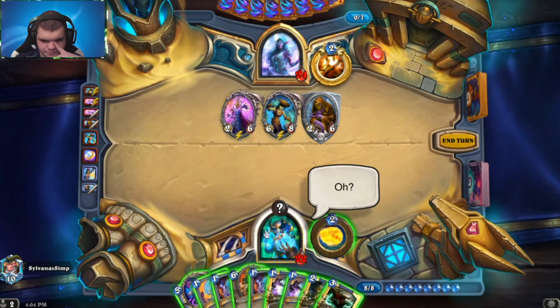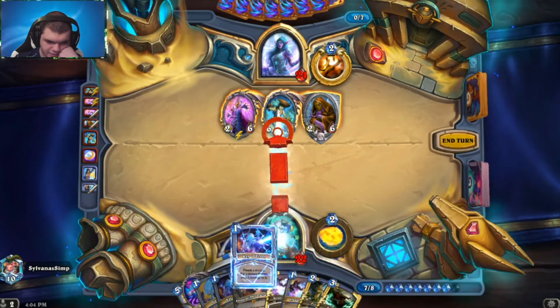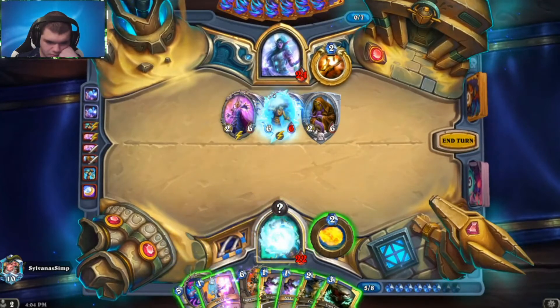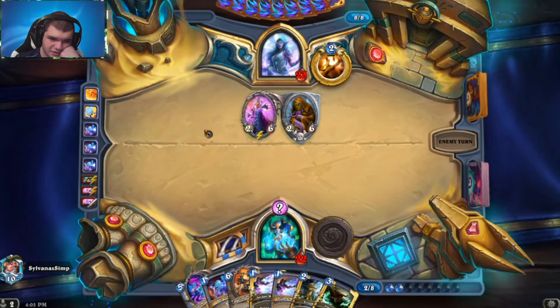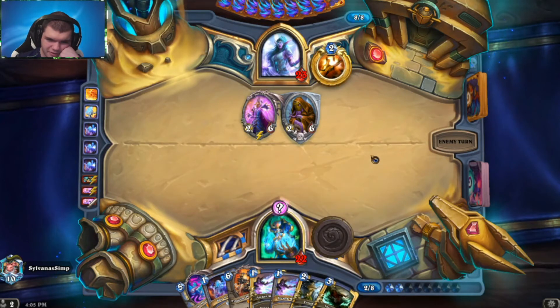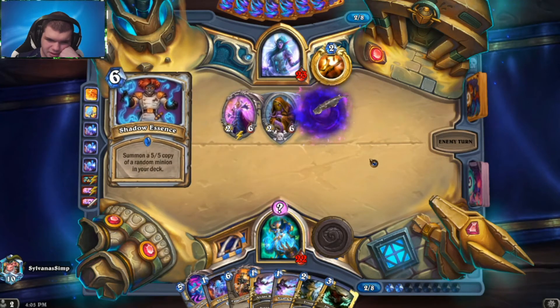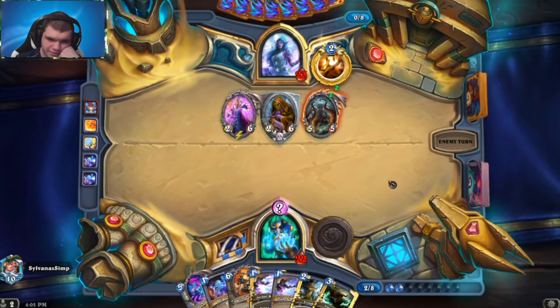We're really wanting to draw Arcane Intellect just to still be cycling through. We don't have Frost Novas that we can use, and they're not all that useful in this matchup. That's probably the best roll we had. And then he's gonna go ahead and throw Shadow Visions into that pool, so let's hope he rolls Shadow Visions. So there's the second Ice Block — guess we'll just whip that out. We're guaranteed to get either Arcane Intellect, Flame Ward, or Frost Nova next turn. Arcane Intellect is what we're looking for because that gets us out of the three-drop section.